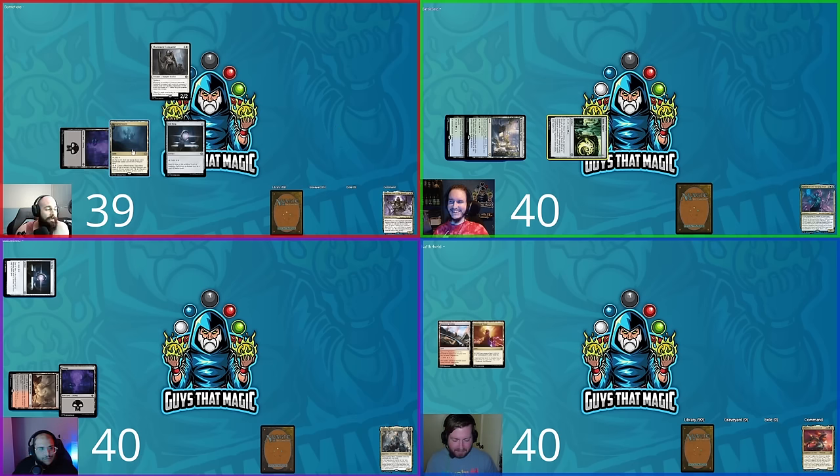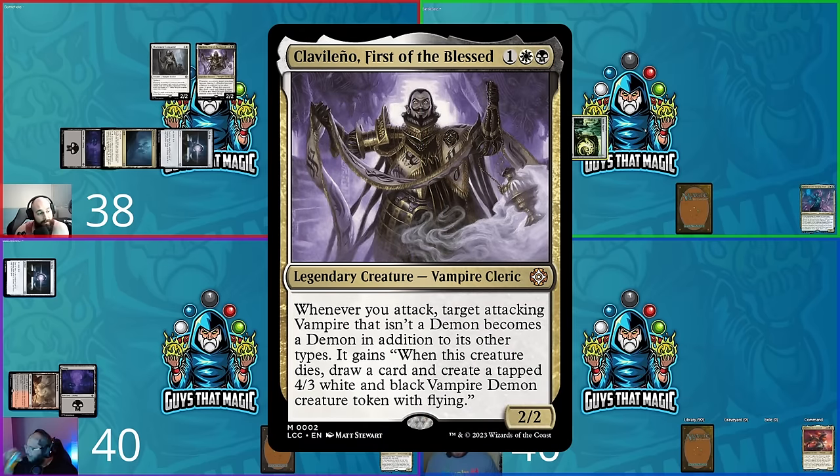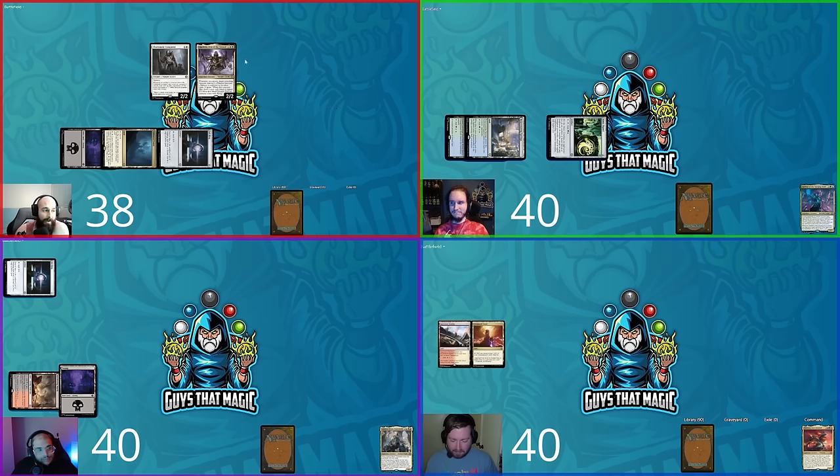Turn three: David taps four mana, hurts himself again with Voldaren Estate going to 38 life, and casts Clavileño. He goes to combat, declaring Charismatic Conqueror as an attacker at Steven. His commander triggers whenever he attacks, turning a creature into a Demon. He puts a marker on it to remember.